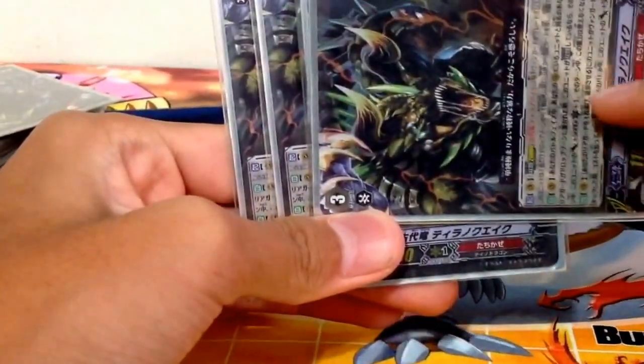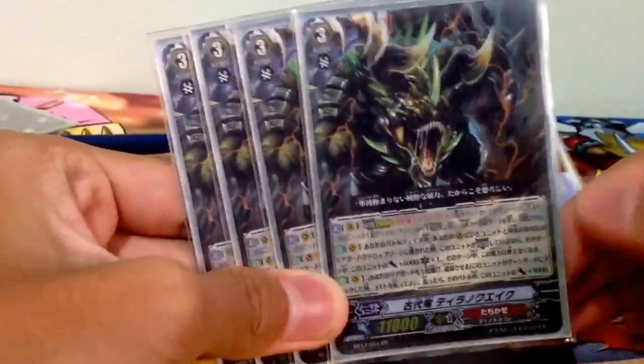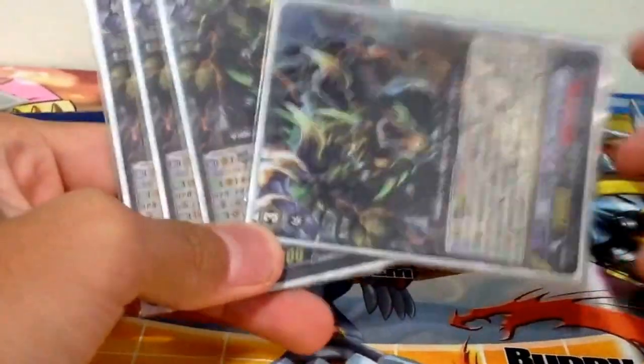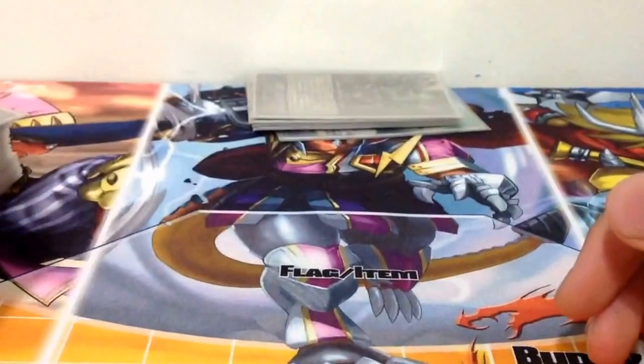His second skill: when this unit attacks, you may retire one unit. If you do, this card gets plus 5k. So basically you can combo the second skill with the first skill, so it will be a 30k 2-crit attack with no boost. It's pretty good.